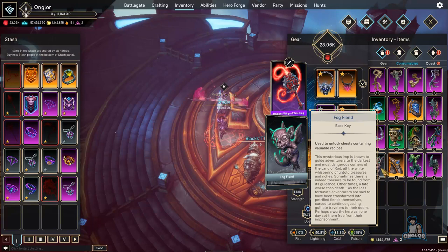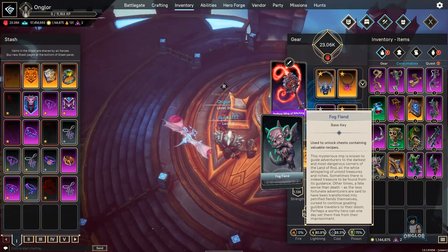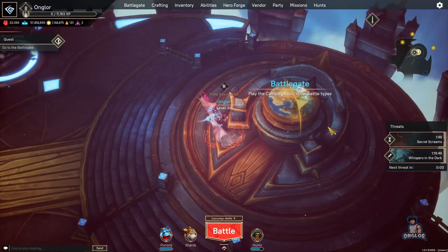Fog fiends are also very important — they drop from assassinations. These fog fiends are keys to the Ruin Cage or the Shroud Cage. Once you complete the cage and defeat the boss, it drops either a recipe or a blueprint depending on your luck. The key appears as a gray color, so whenever you complete an assassination, keep an eye out for that key.